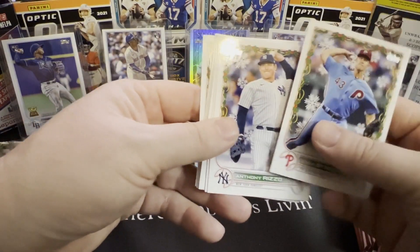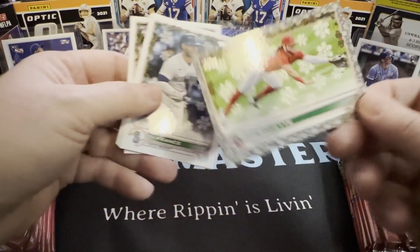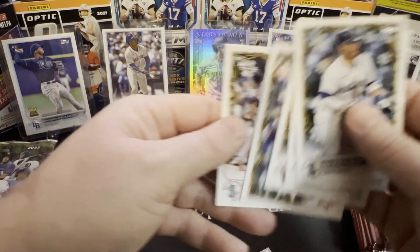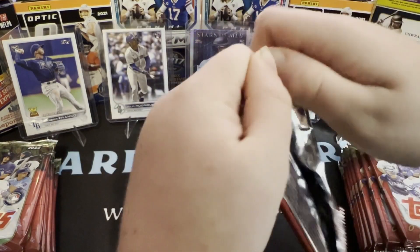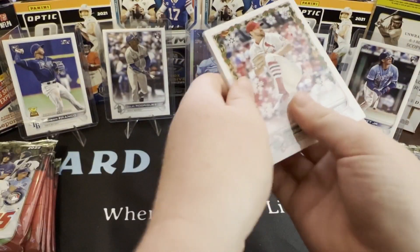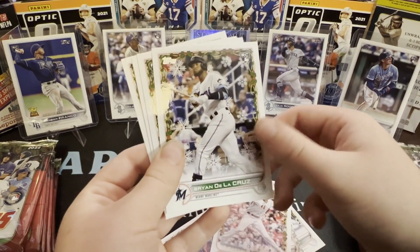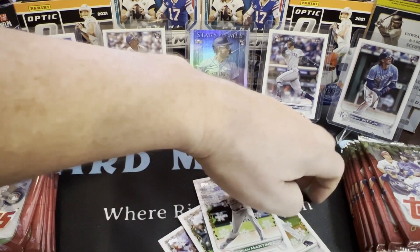Next pack: Anthony Rizzo, Joey Wentz, Whit Merrifield, and Beau Bichette with some sparkle going on — probably our best card thus far, though not a numbered card. Ty France, Marcus Stroman, Jake Burger, Pete Alonso, George Kirby — our second one of those. We're kind of cold. None of the big rookies — they're eluding us. Adam Wainwright, Joey Votto, Jazz Chisholm, Vidal Brujan, Nicolás De La Cruz, Jack Suwinski, Adrian Martinez. We're still cold.